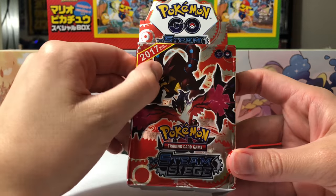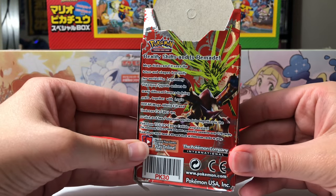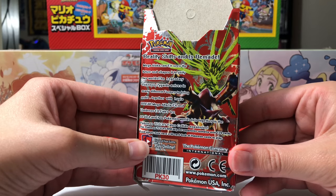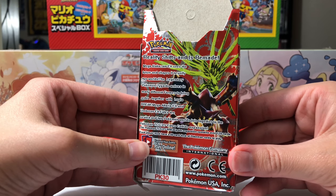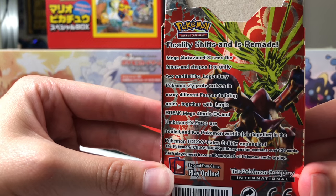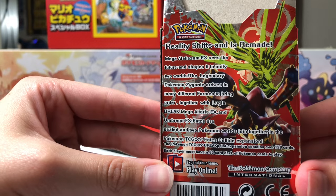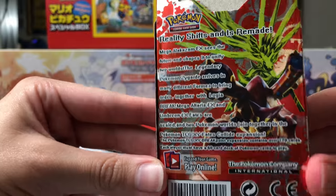2017 new cards. Here's the back of the box. 'Mega Alakazam EX sees the future and shapes it to unify two worlds.' They should have a space there — that's kind of annoying. 'The legendary Pokemon Zygarde arrives in many different forms.' I'm not sure why 'forms' is capitalized.